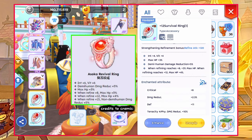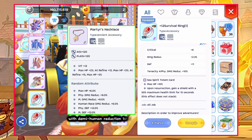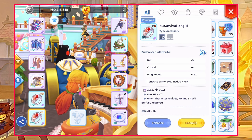For accessories, there will be a synthesized version of Survival Ring in the coming patch. By then, I'll be using Martyr's Necklace as main equip and Survival Ring as shadow equipment. As for the enchant, aim for Tenacity 3 or 4.